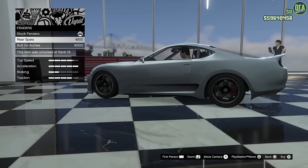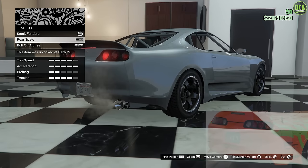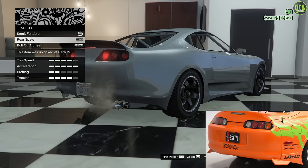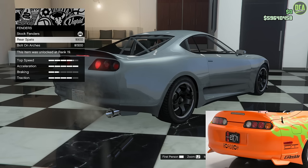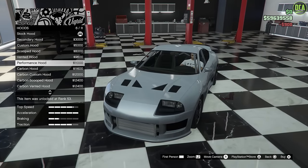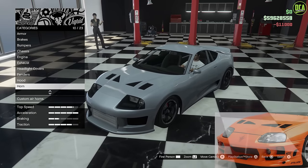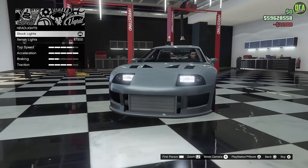For fenders, go down to the rear spats — these are almost identical to the real car, very similar design, clearly influenced by that body kit. For the hood, go with the performance hood, which is very similar to the real car. For lights, leave those stock.